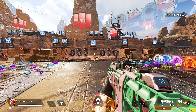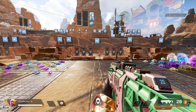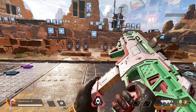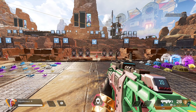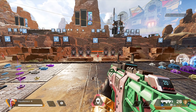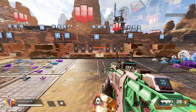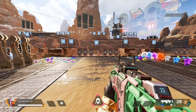For the R99 that's 1.8 seconds and for the Volt it's 1.6 seconds. However, the CAR has the quickest full reload — when you empty the gun — at 2.13 seconds, compared to the R99 at 2.45 seconds and the Volt at 2.25 seconds. Adding stocks makes all of these times even lower.